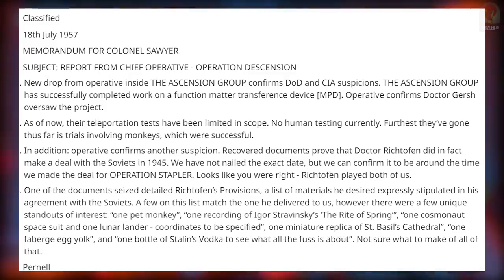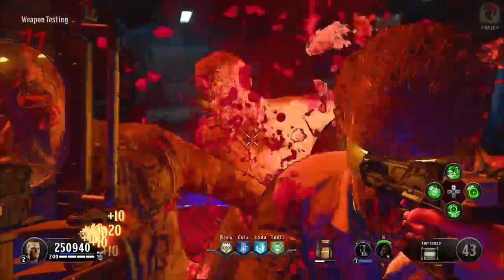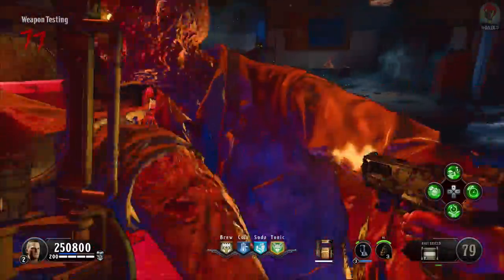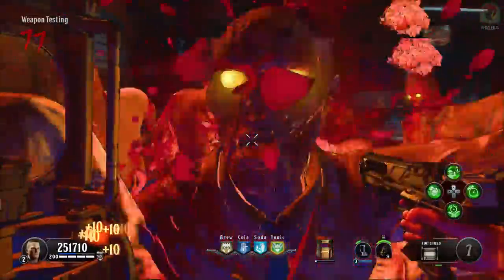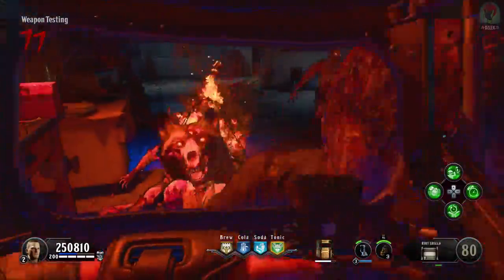Now if you've ever wondered why Richtofen had a spacesuit in Ascension, and how a Lunar Lander ended up in Kino der Toten — now you know why. He demanded a spacesuit and a Lunar Lander in Kino der Toten as part of his requirements in order to make this deal with the Soviets. So this is pretty crazy.